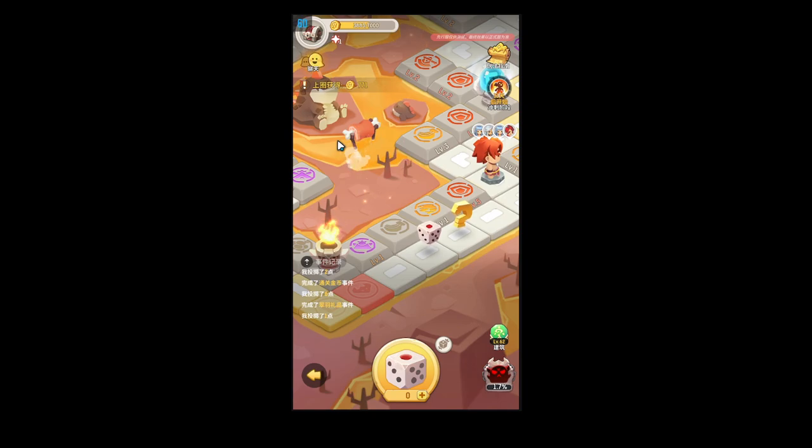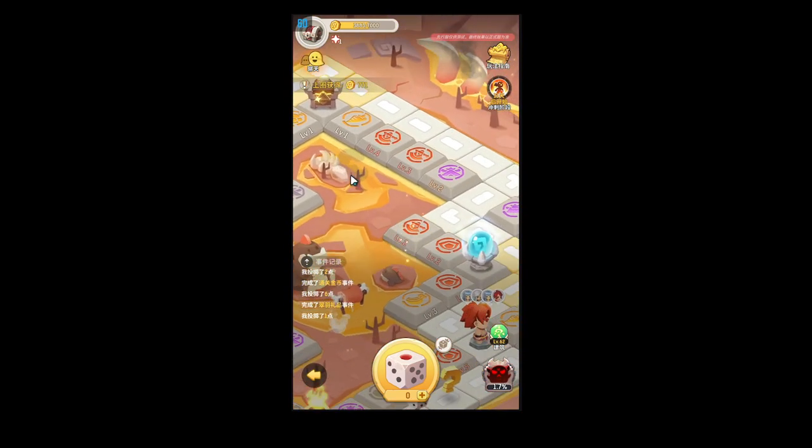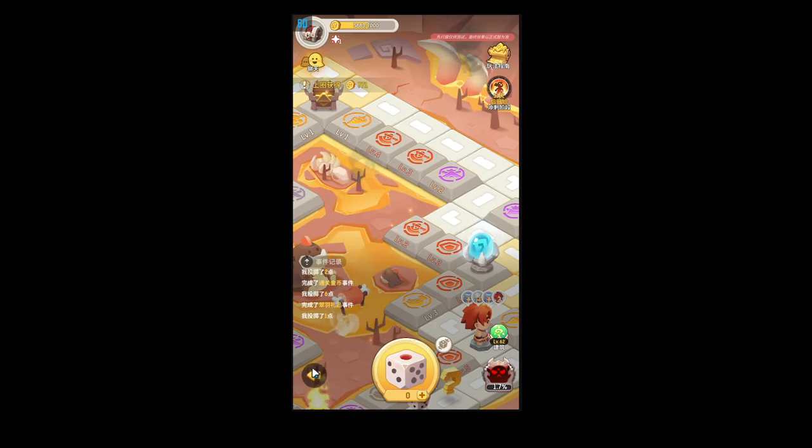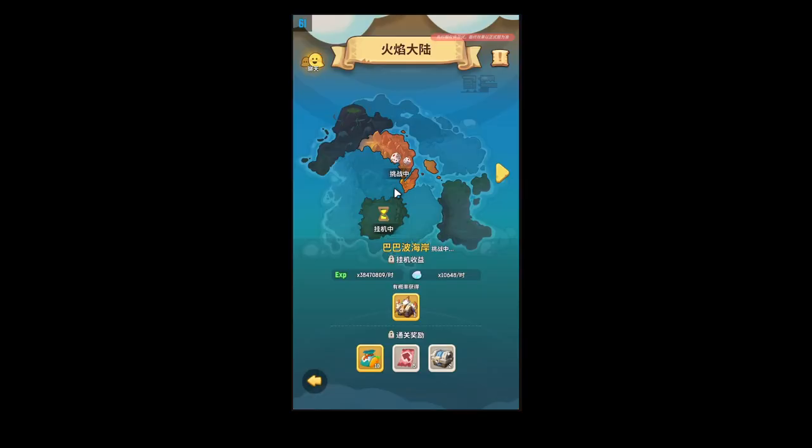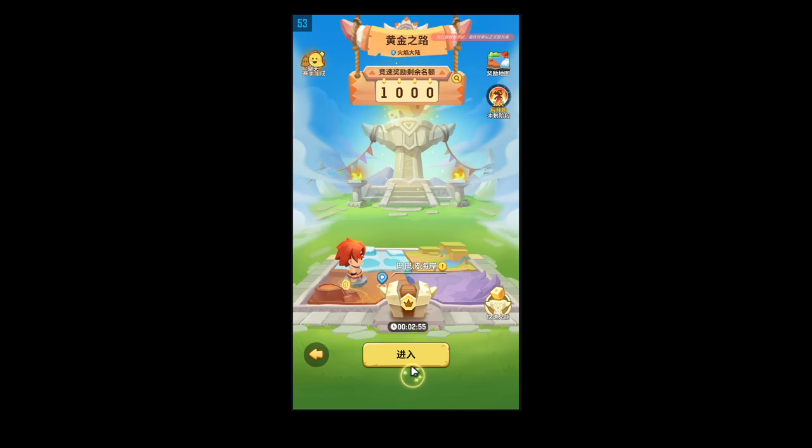They have two different boards in this game mode this season. Let me show you on the map — you start off on Primitive Plains and every other area is a different board. So this is the fruit board, this is the new board I'm about to show you, then the fruit board again, then the new board — it just flip-flops every other area.